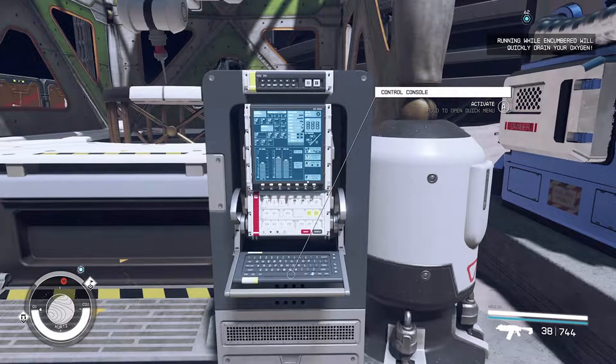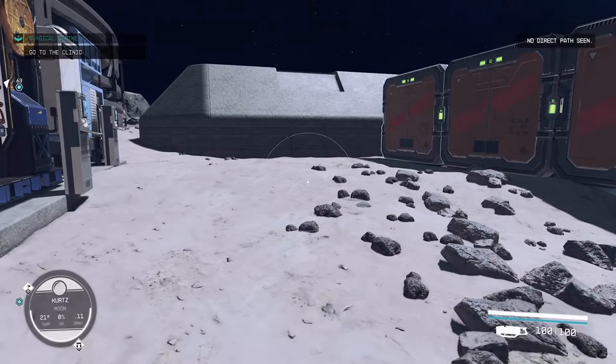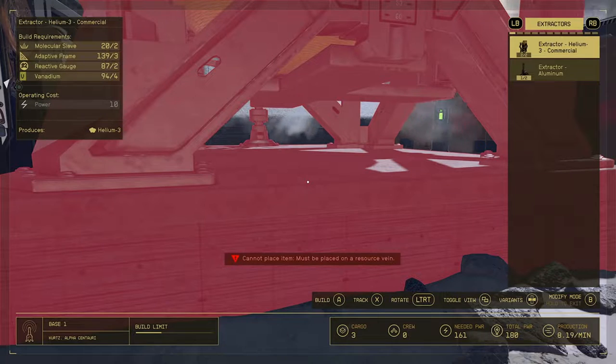Hey guys, it's Rizzer here and today I'm helping you construct a level two helium-3 commercial extractor. We need two molecular sieves, three adapter frames, two reactive gauges, and four vanadium.